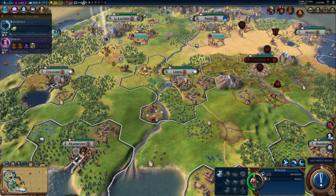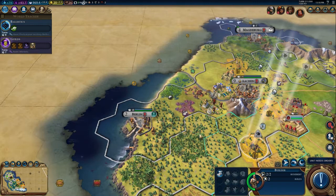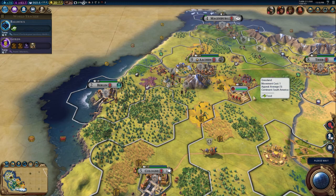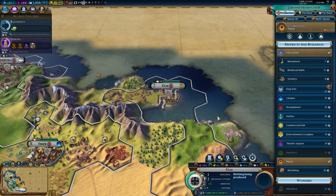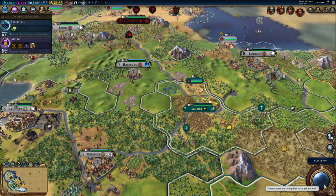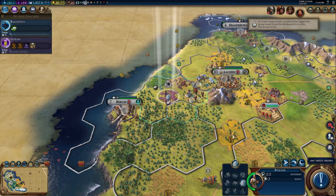We can now upgrade the swordsman to a musketman, which is what we wanted — brilliant! I'm going to stop building new builders now, making the assumption that with the ones we've set in motion and the policy we've got, that will be enough to improve more or less everything we've got on the continent. I'm going to build a workshop to boost that.